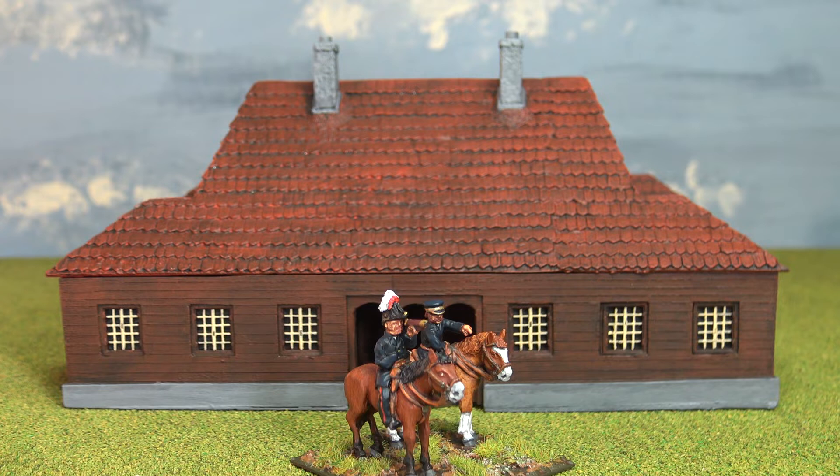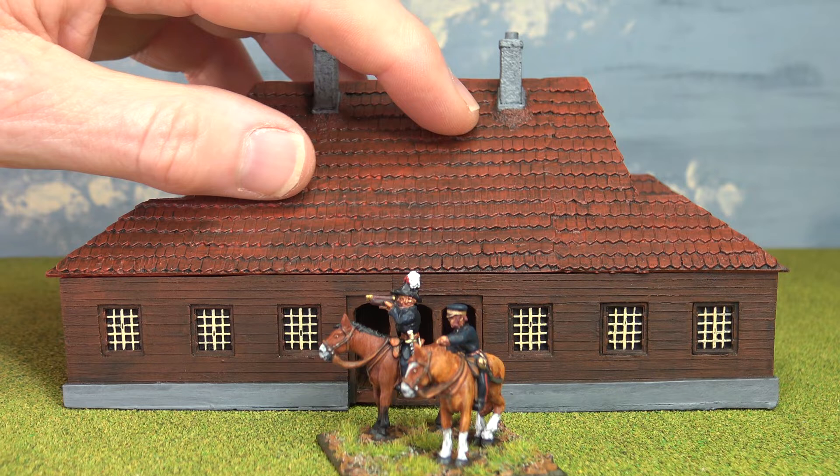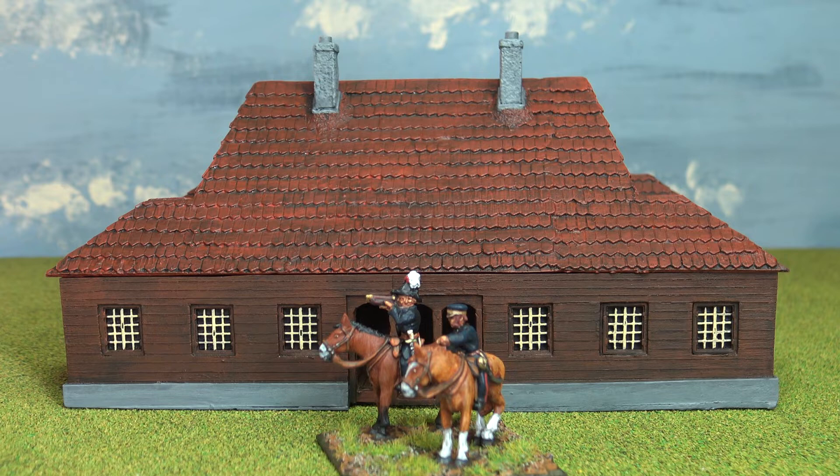So here's Lord Raglan in 18mm. He's large for it, but I don't think it will matter too much. This is exactly the sort of building that Raglan would have chosen as his headquarters during the Siege of Sevastopol. So it's going to do for that as well.